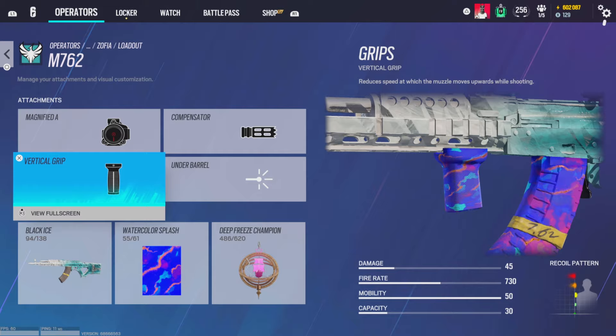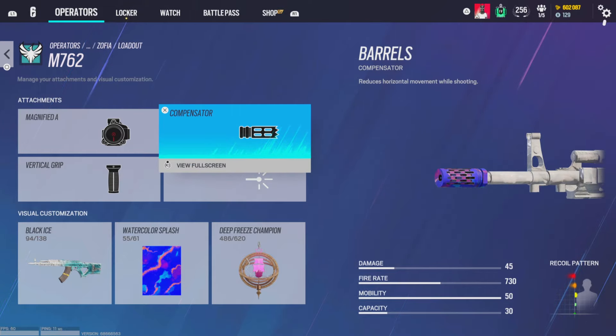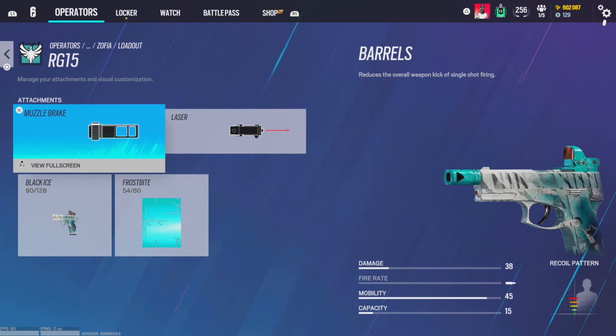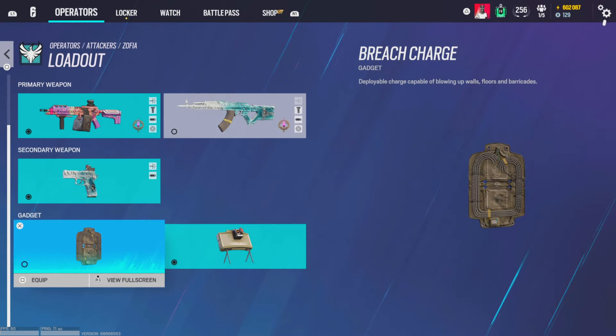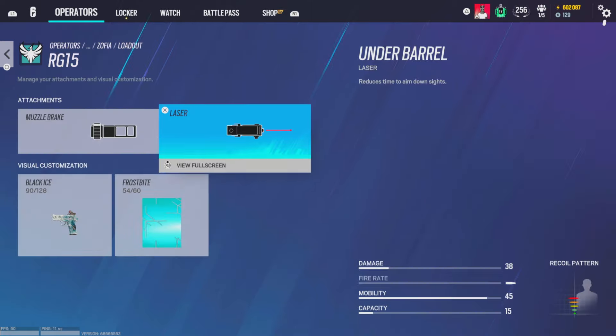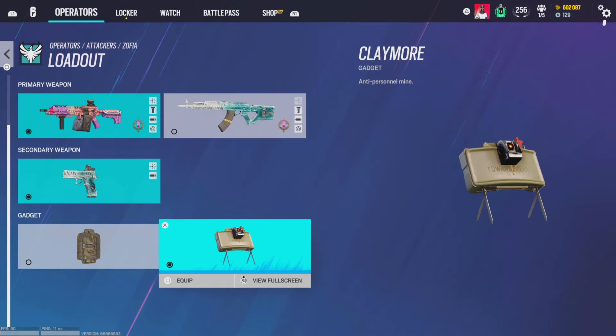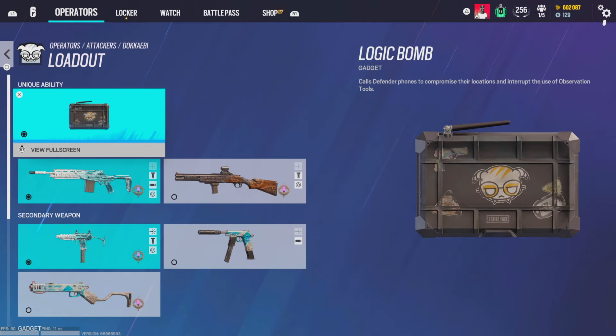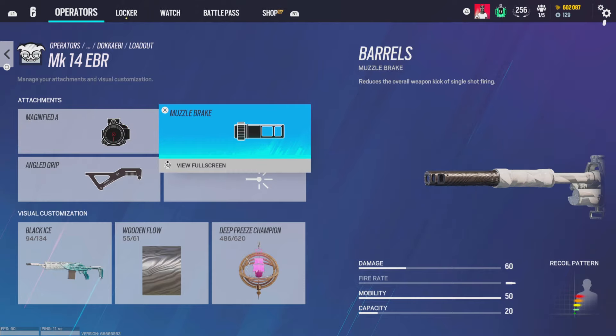Magnifying A, compensator, and vertical grip — this gun is really good now. Pistol running muzzle break and laser — it already basically has a laser built in. Claymores or breach charges depends on the site you're pushing. For Dokkaebi — sorry, let me catch my breath — magnifying A, muzzle break, and angle grip on the MK14. For the SMG-12 I do run laser sight because 85% of the time when you pull it out you need ADS pretty quickly.